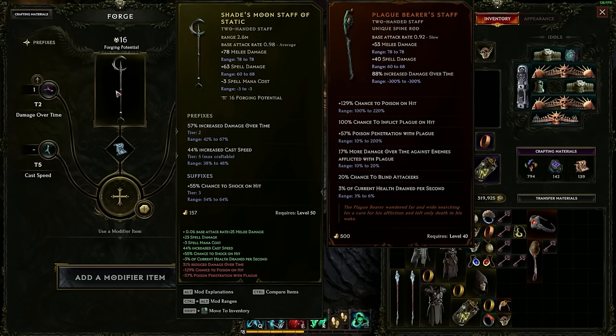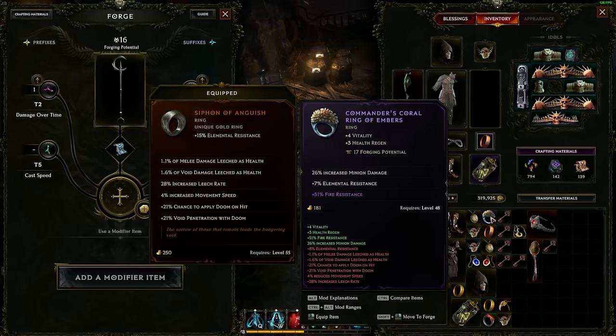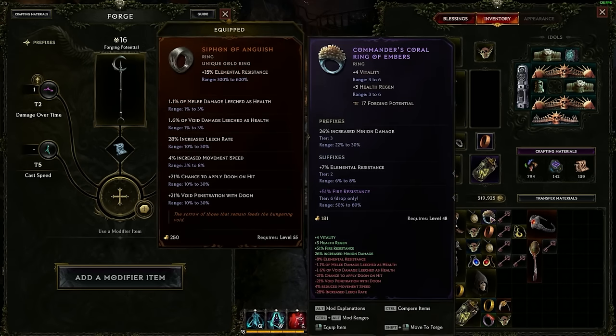If you hit the Alt button, you can also see listed out the tiers of your affixes. Each tier goes up to five at base on normal items, and you can get exalted items, which will be purple, and these will roll up to T6s and T7s. So once you get further into the endgame, you're going to want to start looking for purple pieces of gear because they can roll higher affixes than your normal pieces of gear.